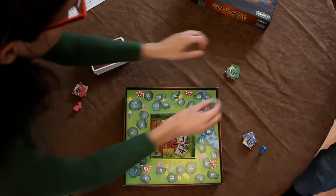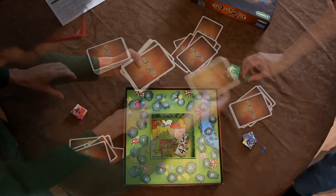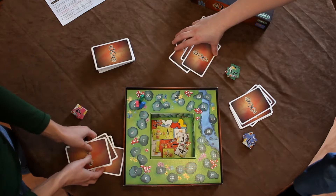Each player starts Dixit with a hand of 6 cards, as well as a stack of voting tokens and a rabbit scoring counter. The first player to make it to 30 points wins the game. The game can also end if you run out of cards, and in that case it's the player with the highest score who wins.